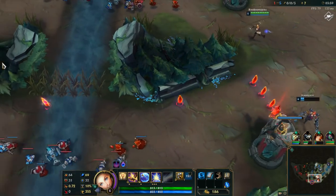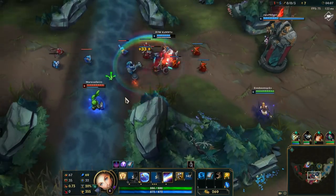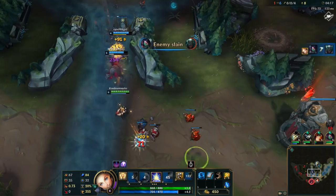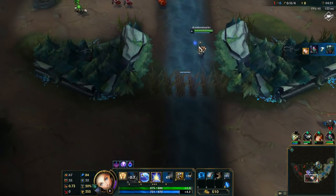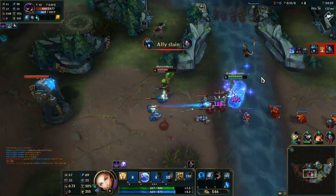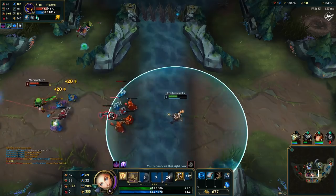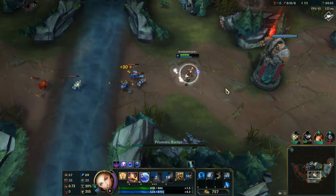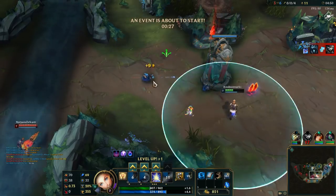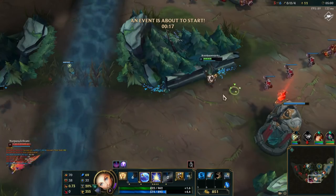Summoner's Rift is not exactly the most casual experience. Waiting for 10 minutes is not really the most exciting thing in the world. Farming and farming to potentially just lose the game anyway is not exactly the most new player-friendly thing in the world. Whereas with Nexus Blitz, the farming is barely there — you can farm if you want, but regardless of whether or not you last hit, you still get the gold, and you get XP over time plus massively inflated XP as well.